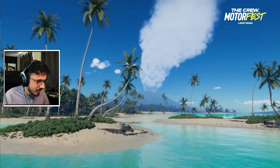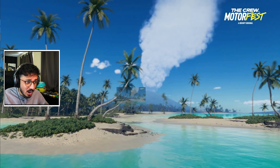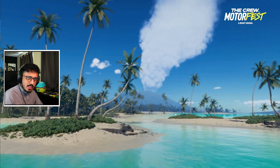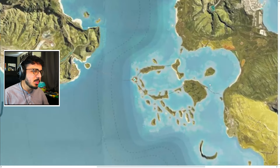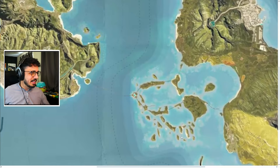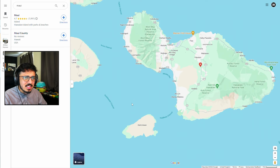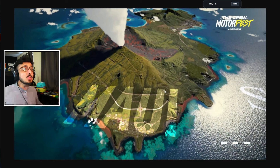Moving on to one of the final gameplay screenshots of the actual map - we have this area here, very far from the volcano but you can still see it steaming out. You have this very island-heavy area. This big chunk of islands with the highways going through them all - this area here seems to be a very similar area to Miami's Keys back in The Crew 2, a sort of tropical island thing. Maui doesn't really have anything like that, so they've kind of took some creative liberties there and sort of made it themselves.